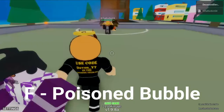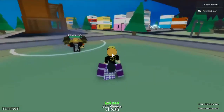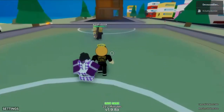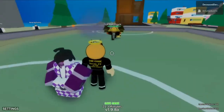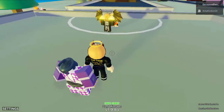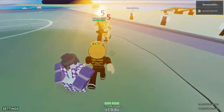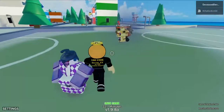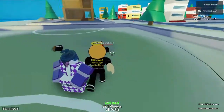This next move is called Poison Bubble, which is probably my favorite move with this stand. You press F — you need three capsules for this one — and everything in this bubble, besides me, will start taking damage. Since he's vaccinated, he won't. Without the vaccine, they'd start taking five damage every second and start slowing down. A good combo tip: if they get out, press R if you still have capsules left and bring them back in — then they start taking ten damage per second, which is basically an instant kill. It's a pretty powerful move and I really like it.